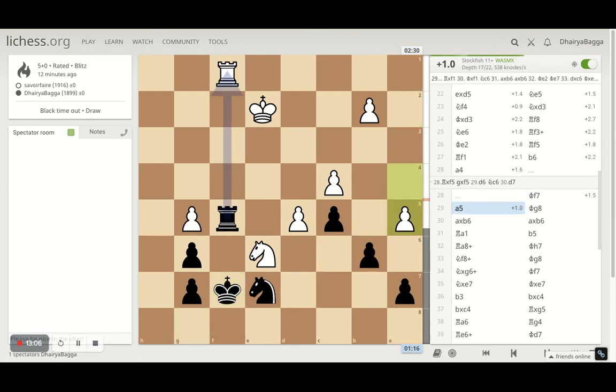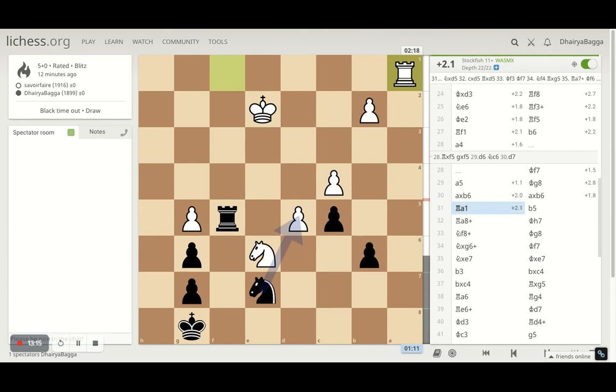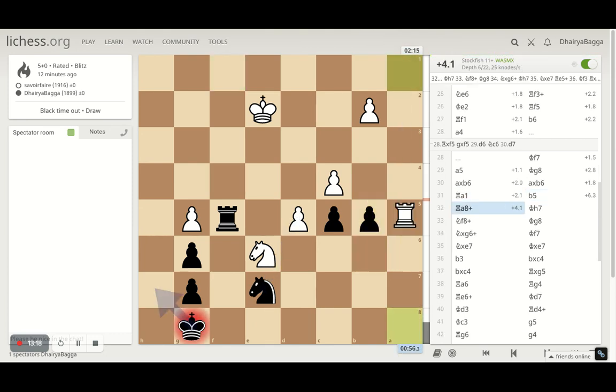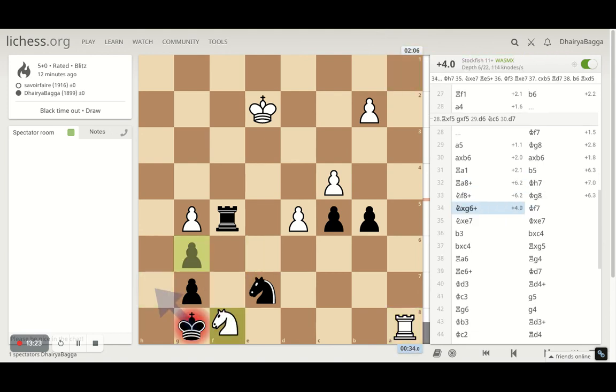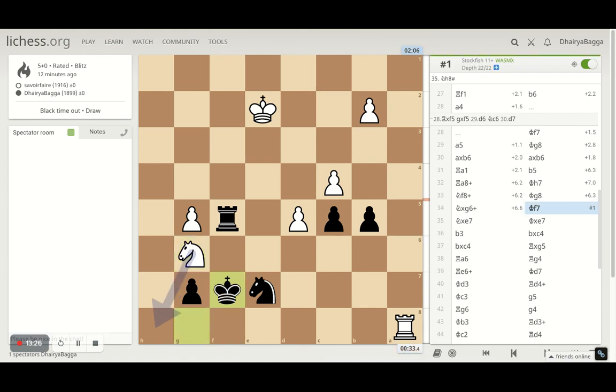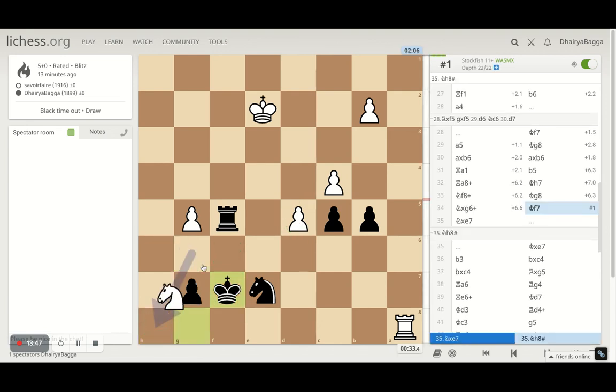He captured the pawn on b6, I take back. He tries to get around from the other side of the board. I push b5, he comes down, I go up. The opponent was doing the right things — but where did he make the mistake? That was mate — he missed mate in one! That was checkmate. All the squares are controlled: this square is by the knight, he can't come to the last rank, e6 is covered by this pawn, and so is f6. That was a checkmate in one and he missed it.